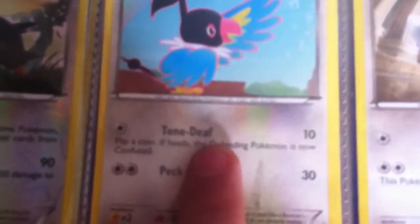Stoutland with Sensational as the ability. I haven't tried that out in a battle or anything yet, but I hope I do soon. Wild Tackle. Chattot with Tone Deep and Peck.